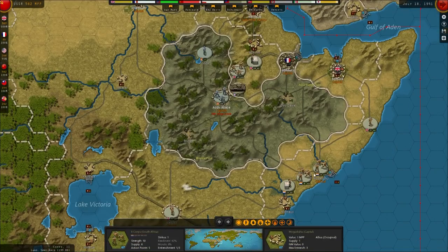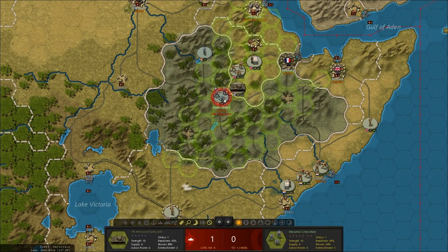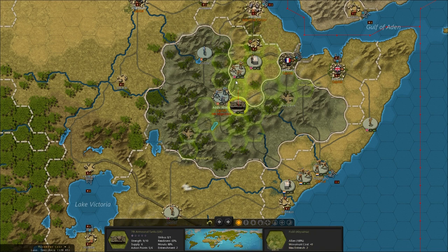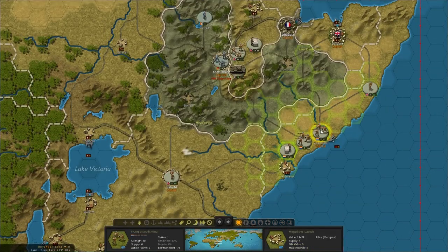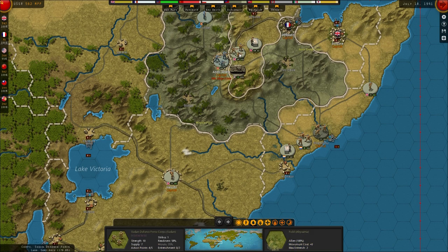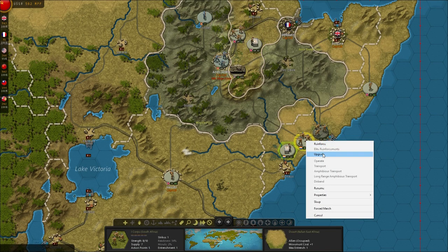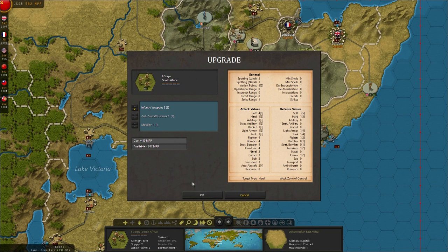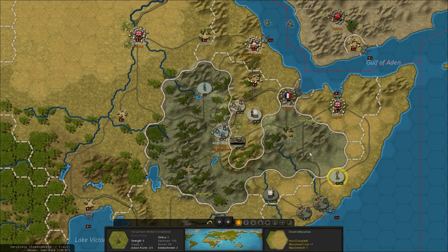Let's do the Brits down in East Africa. We've got all these guys here to start moving up towards Addis Ababa. We'll do a shot with this tank just to start getting rid of their dug-in value - we'll take a few losses but it gets their entrenchment down. We'll move this core a bit closer and get this plane across. We need to upgrade to infantry level two - we'll upgrade these guys to infantry level two as well. We'll start to move this leader forward.